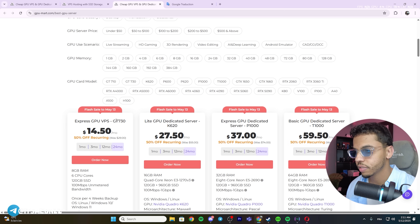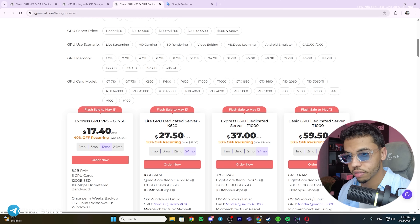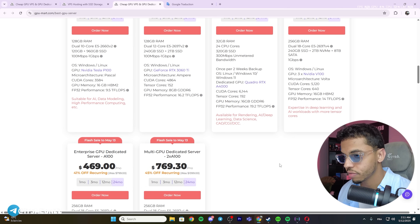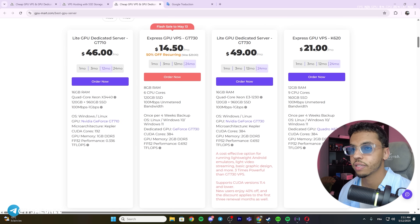The GPU VPS options are very affordable. You can choose billing periods — for example, one year for a discount. There are also professional plans, including multiple GPU dedicated servers. You can see all the plans listed here.